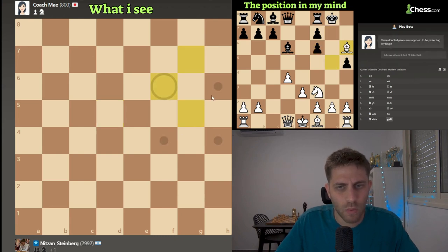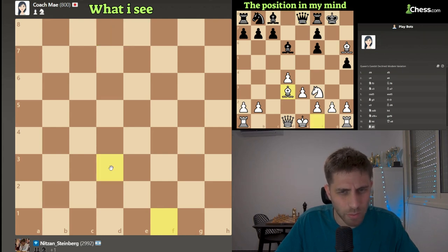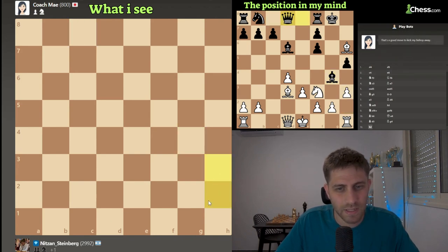Knight takes, and now bishop h6, queen e8 - what is this move? I think just bishop d3, developing the bishop. Bishop g4 - okay, now I really wanted to play knight h4 but now I'm pinned, so let's play the move h3, asking her bishop to just go away. Queen d8 was played.